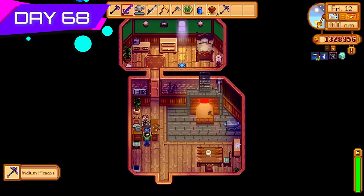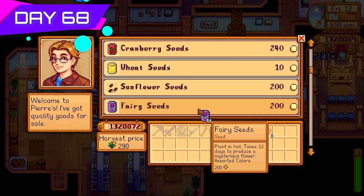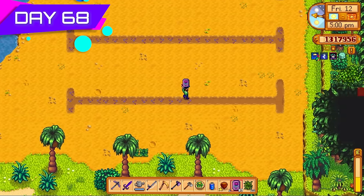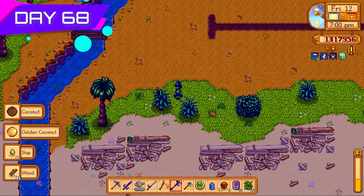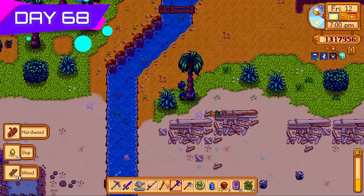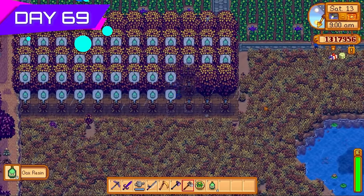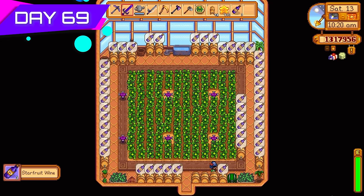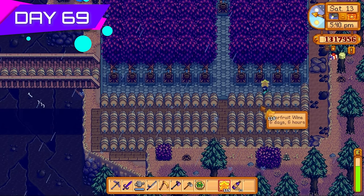Got my iridium pickaxe back off Clint. Also bought some fairy seeds because we need those to make fairy rose honey. The Ginger Island farm was going to become a fairy rose honey farm — the great thing about Ginger Island is that regardless of the season, fairy roses are okay there, meaning I can get fairy rose honey every few days. My new oak resin farm was ready; got those oak resins. Into the greenhouse for more star fruit wine as well. Put some extra kegs down in the quarry too since I was running out of space.